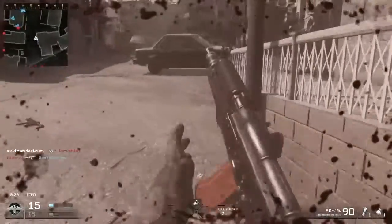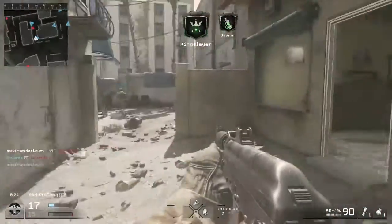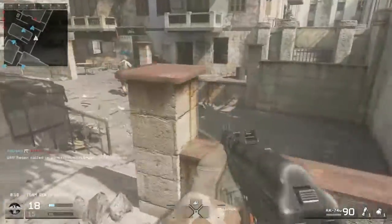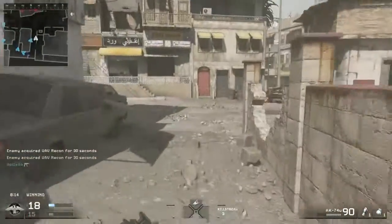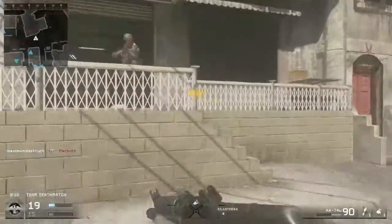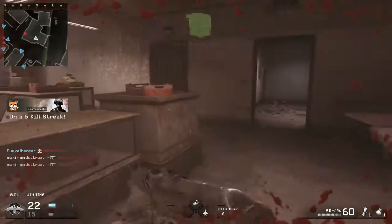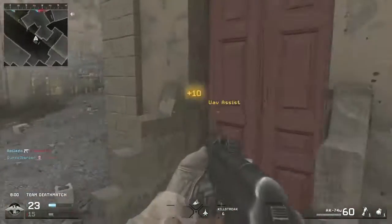Kill House is made for snipers. It is absolutely incredible — there are only like one or two houses. And then there is Chinatown, which is one of the old classic maps from CoD 1 and CoD 2. So that's phenomenal.